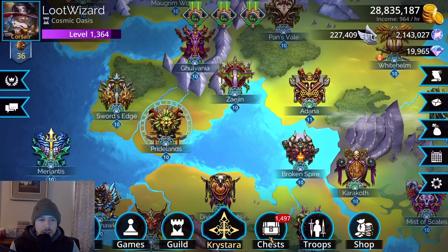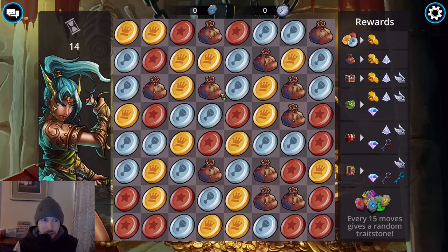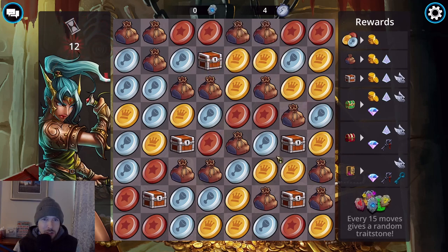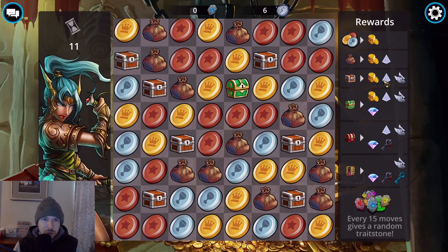Treasure Hunt is also a good way to get souls when you're very early in the game. Once you have troops like Aziris, Zombies, or the Phylactery weapon, Explorer difficulty one battles will get you souls quicker than Treasure Hunt. But when you're very early in the game, Treasure Hunt is worth doing. You can see the rewards on the right-hand side — if you get one of the larger bags you have a chance to get souls.